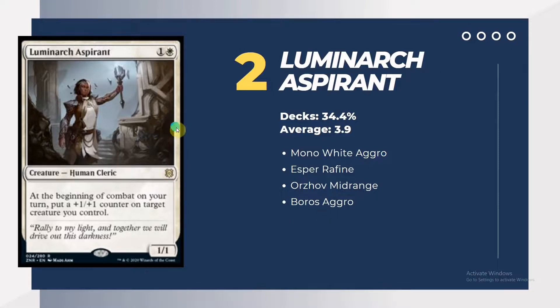Mono White Aggro is basically the number 1 aggro deck in the metagame, given its efficiency and stability against other tier decks. Luminarch Aspirant is one of the most proficient 2-drops in the current standard mirror matches.